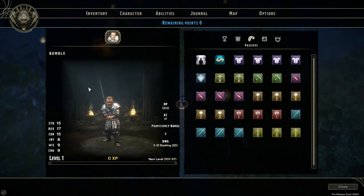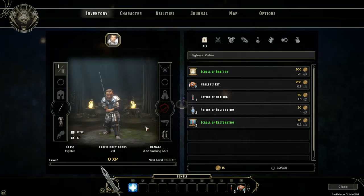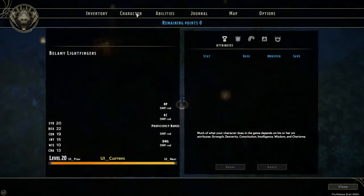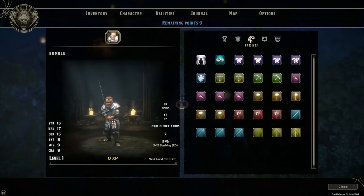Moving back to the halfling — this is the light foot halfling. Naturally Stealthy is a plus three bonus to sneaking, so that was pretty obvious, but it works. It looks like it's the same as Mask of the Wild for the wood elves. So the halflings have Naturally Stealthy.